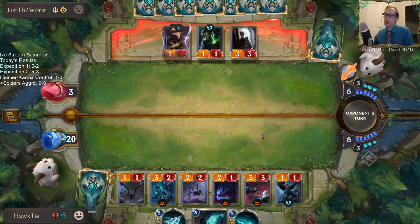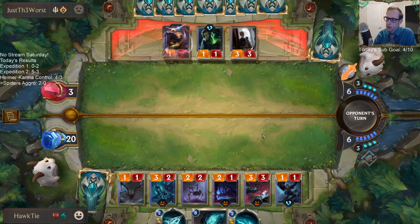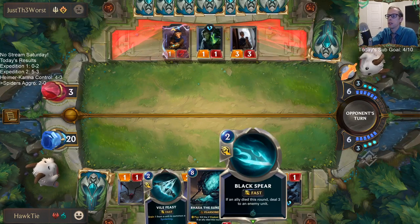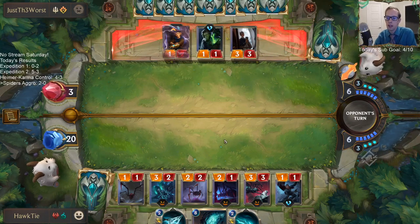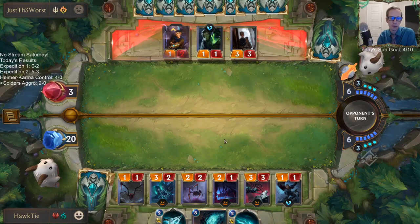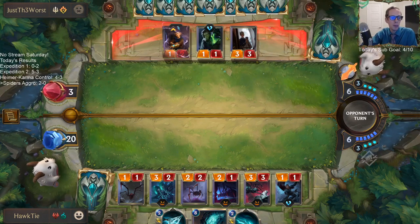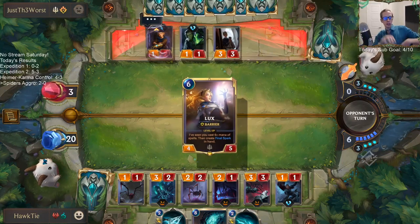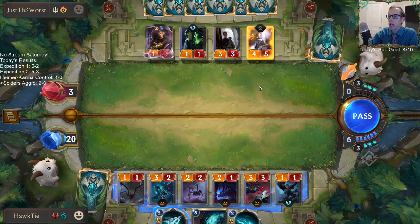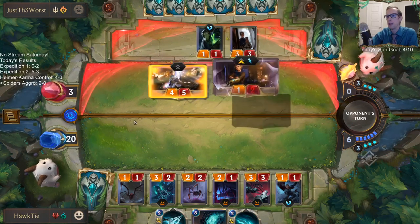Alright, they're down to three — trying to finish this one out. That's a good draw. Deal three damage to an enemy unit, so we can kill Ezreal if one of our things dies — which of course spiders are going to have to die if they want to stay alive. Yeah, you just started playing — so Snarecrow, check the YouTube channel. It's youtube.com/suchtothstevensMTG.